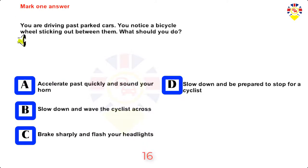Mark one answer. You are driving past parked cars and notice a bicycle wheel sticking out between them. What should you do? Accelerate past quickly and sound your horn, slow down and wave the cyclist across, brake sharply and flash your headlights, or slow down and be prepared to stop for a cyclist. Answer: Slow down and be prepared to stop for a cyclist.